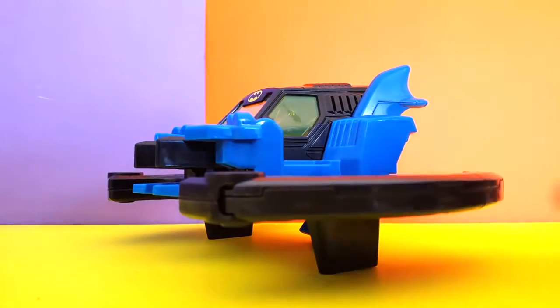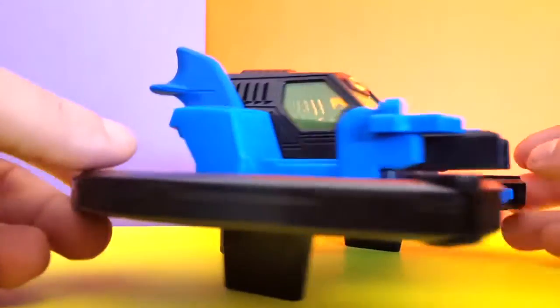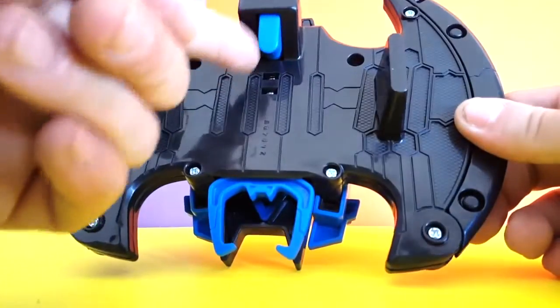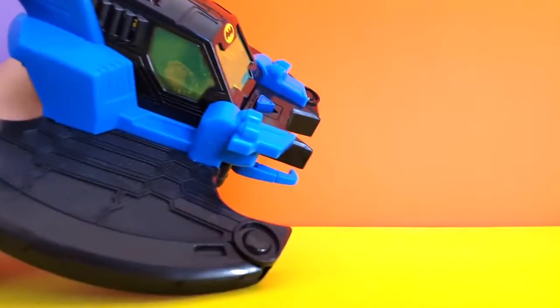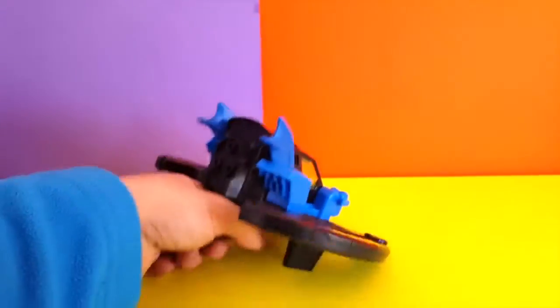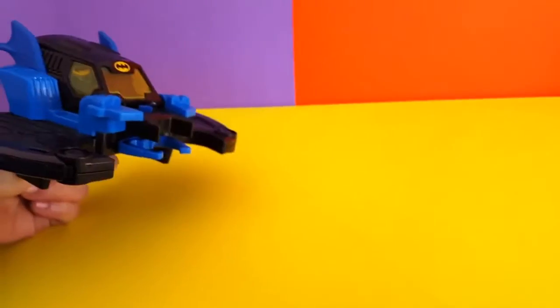Now look at this cool vehicle! We can see you in there, Batman. Of course this vehicle has a special feature — on the bottom it has a trigger, and if we activate it, look what it does: it opens his wings! Yeah, look at that — it opens up just like this!